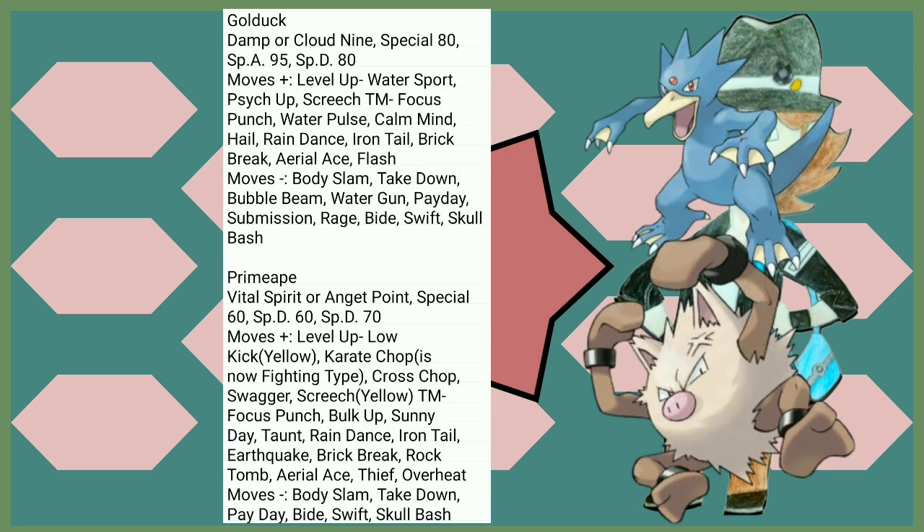Nothing really special about Golduck except a decent boost to its Special Attack. Primeape on the other hand cannot be put to sleep thanks to Vital Spirit, and Anger Point giving it a massive Attack buff is awesome if it ever happens. Minor Special Defense buff — that's always good.